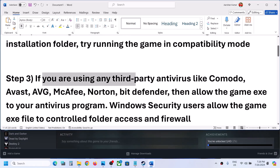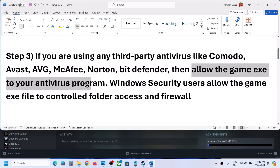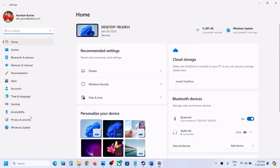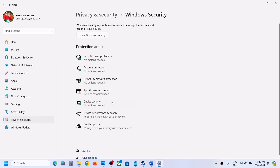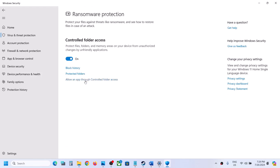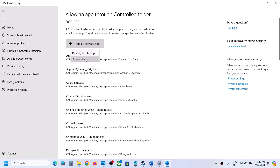If you are using any third-party antivirus, make sure you allow the game EXE file in your antivirus program. If you are using Windows Security, open Windows Settings, go to Privacy and Security (in Windows 11) or Update & Security (in Windows 10), click on Windows Security, then Virus & Threat Protection. Scroll down and click on Manage Ransomware Protection, then click on Allow an app through Controlled Folder Access and click Yes to allow.